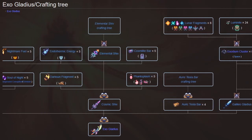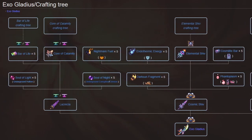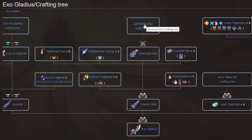You also need Auric Tesla Bars, which we've already discussed, and then the Cosmic Shiv — which can be crafted from Dark Sun Fragments — and the Elemental Shiv, which has its own huge crafting tree. The Cosmolite Bar, Phantoplasm, Nightmare Fuel, and Endothermic Energy will get you your Cosmic Shiv. And then you need the Lucrezia Sword, which can be crafted from Souls of Light, Souls of Night, Cores of Calamity, and Bars of Life. The main thing is the Elemental Shiv.